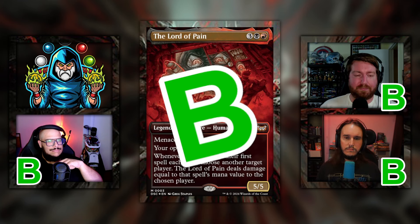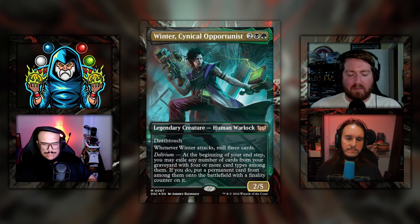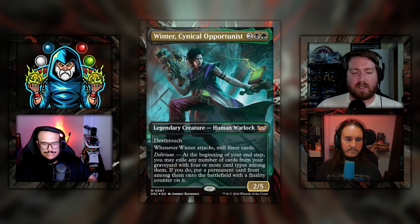Next up is the Death Toll pre-con, helmed by Winter, Cynical Opportunist. It's two black green for a 2/5 legendary creature human warlock with deathtouch. Whenever it attacks, mill three cards. It also has delirium: at the beginning of your end step, you may exile any number of cards from your graveyard with four or more card types among them — if you do, put a permanent card from among them onto the battlefield with a finality counter on it.